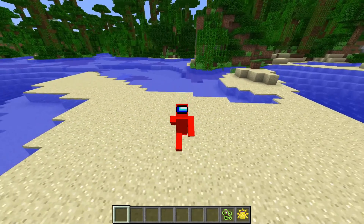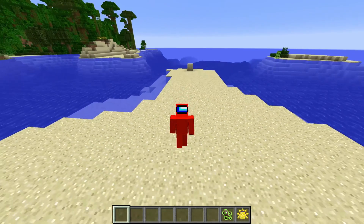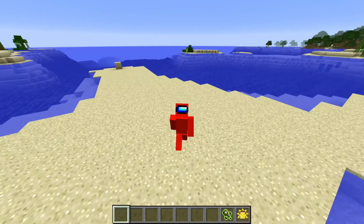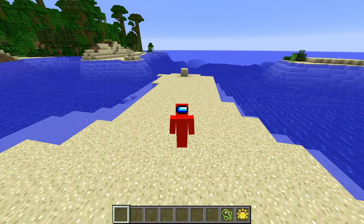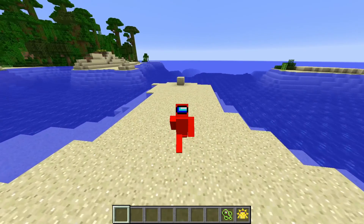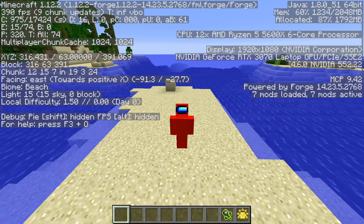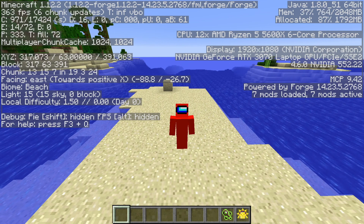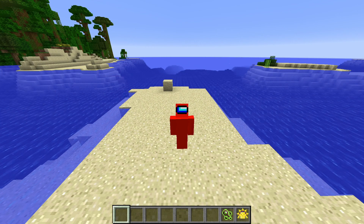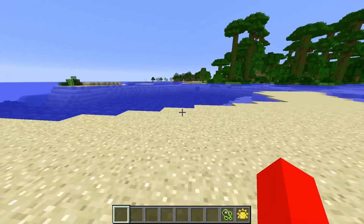At number five, we have a mod called Let Me Despawn, which might not actually impact your world a lot in the beginning, but it can turn out to be very useful. What it does is it lets certain mobs despawn — ones that can't despawn for a number of reasons, but that you really don't need in your world. I'm getting around the same amount of FPS right now, and that's because I haven't been playing in this world for very long.